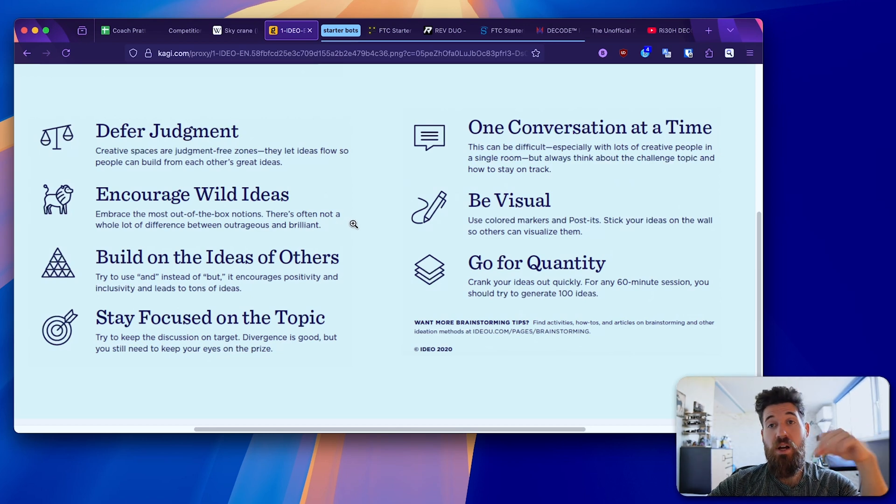Wild ideas may not be the ones taken, but when someone shares one wild idea, it sparks your brain to think of another way of doing something else. Having more ideas gives you more jumping-off points. Building on the ideas of others — taken from improv comedy — is 'yes, and.' We don't just say 'this isn't going to work'; instead say 'if we added this, and if we tried this, and if we modified it in this way.' One conversation at a time is also key — staying focused on one point at a time.